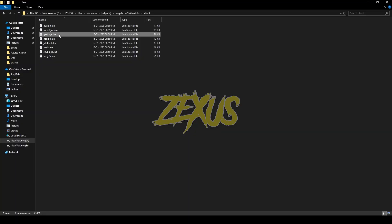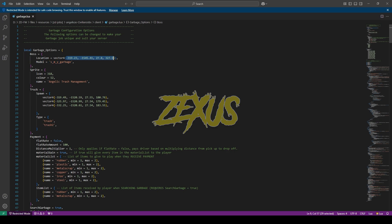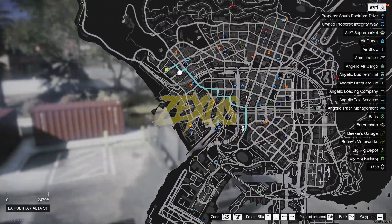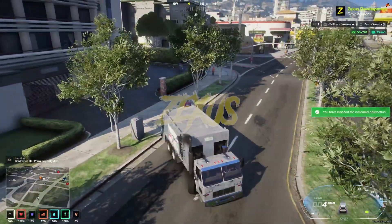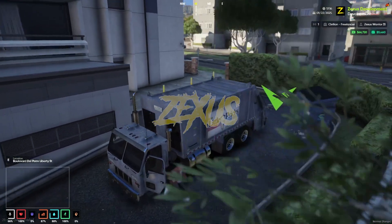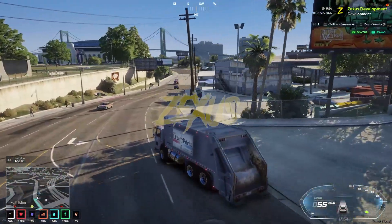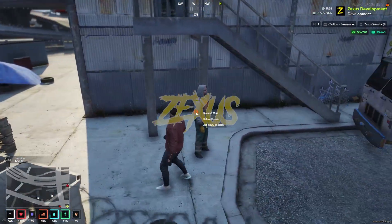Now let's check the garbage job. Open garbage.lua — from here you can adjust the payment and all the locations. Copy the coordinate and teleport there. There's a boss man — use your target and request the job. You'll receive a garbage truck; go to the given garbage locations. When you arrive, park nearby, get out, and press G to grab the garbage and put it into the garbage truck. After completing the job, visit the boss man again and click on return vehicle.